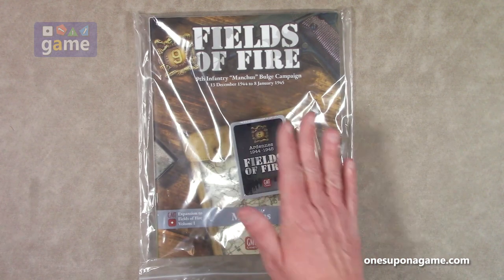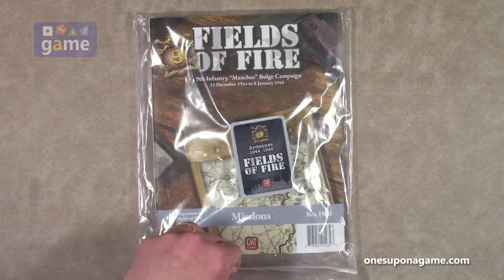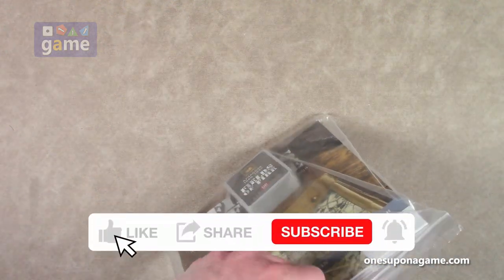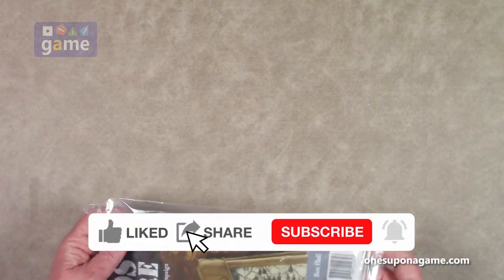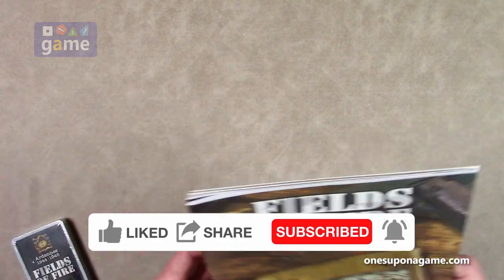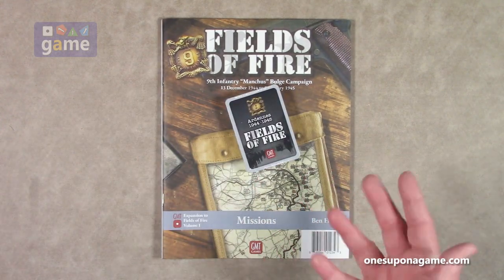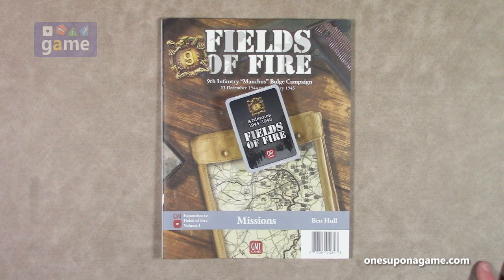It comes with a terrain deck that you're going to use to play that mission, so let's see what you get inside. This comes in a Ziploc bag, and you want to add this to the contents of Fields of Fire. Fields of Fire doesn't have a lot of room in the box, but there is a newer version coming out — a reprint that has everything in it, or at least a bigger box. So keep your eye out for that. Until then, you can just keep it in the baggie.